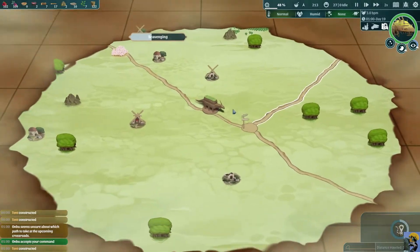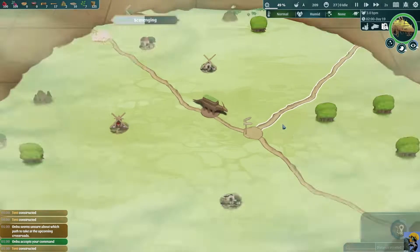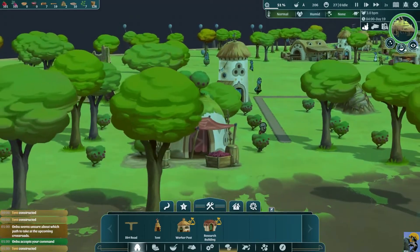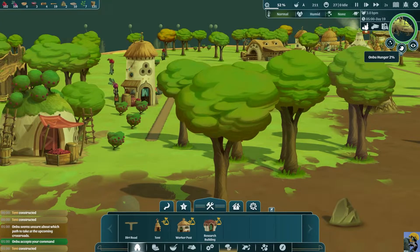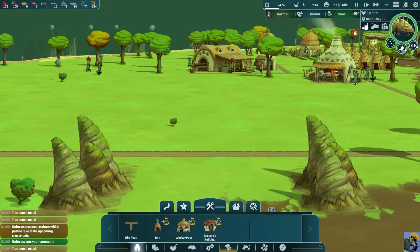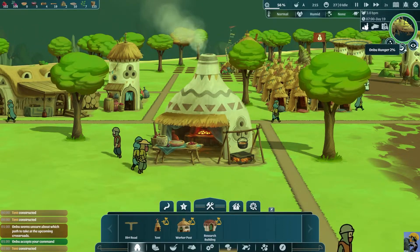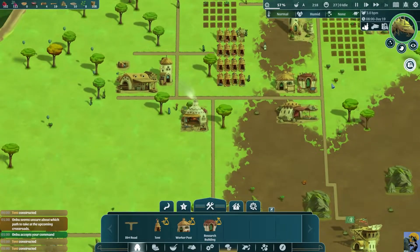Anbu accepts the command. So Anbu is walking and we're scavenging. You can see the progress bar filling up there, and I love how the map shifts as this is going on. We're still researching the food trebuchet for Anbu, which is good because Anbu is really hungry. Actually wait — this bar fills up as Anbu gets hungry, not decreases. So it doesn't drain down to zero like satiety — it's hunger, and it fills up to a hundred.